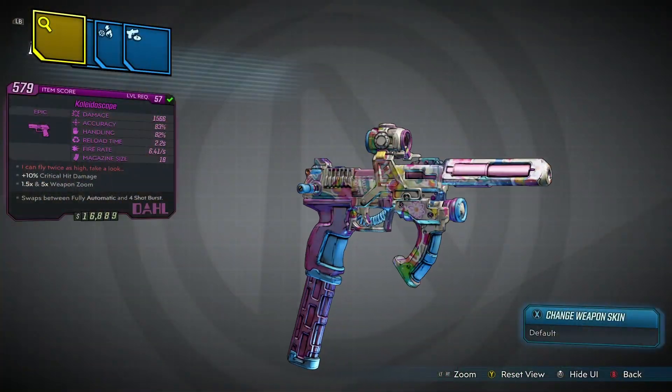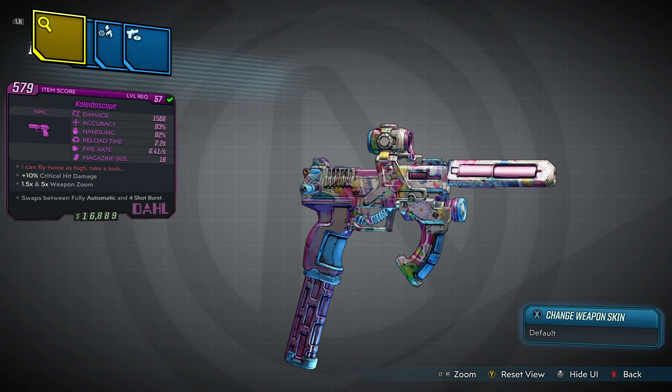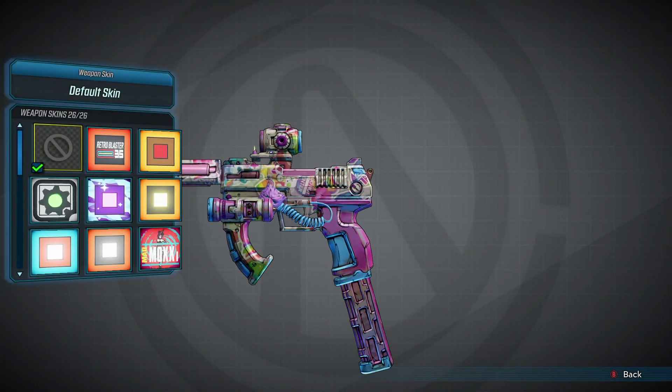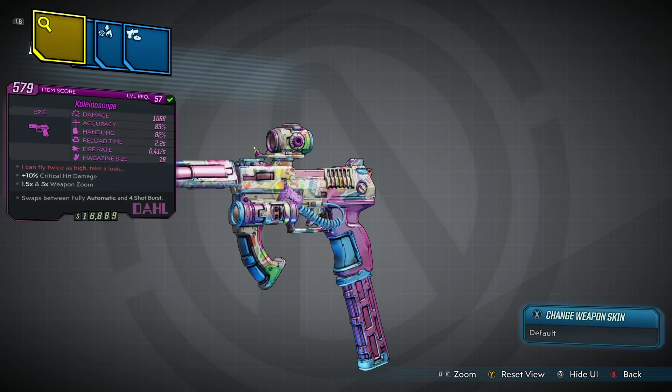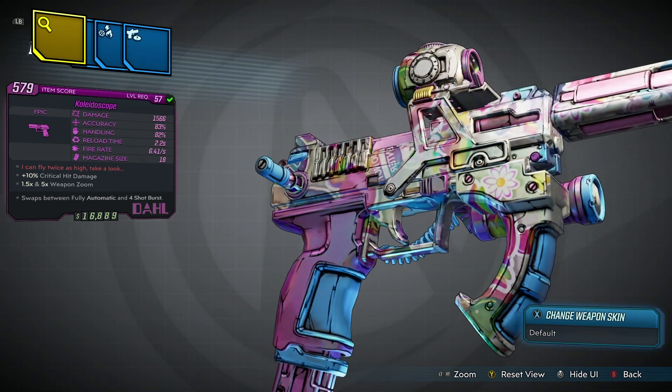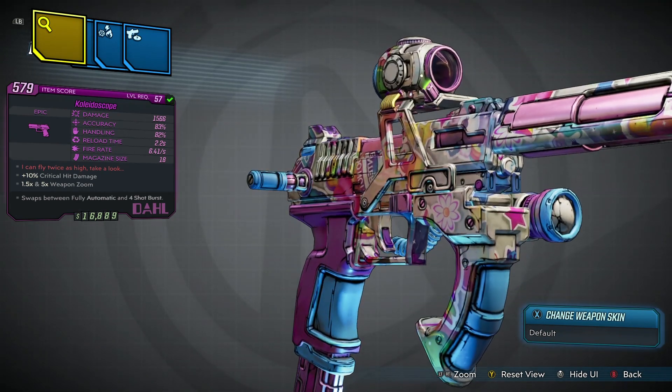Now that we got the gun, let's take a look at the item card. You can see we've got a really cool, awesome skin on here — it's got a lot of different colors going on, stickers and stuff like that. It reminds me of Lisa Frank stickers, kind of. It's called the Kaleidoscope.